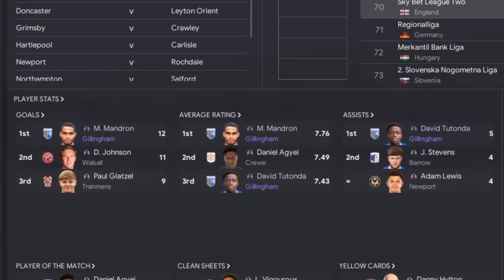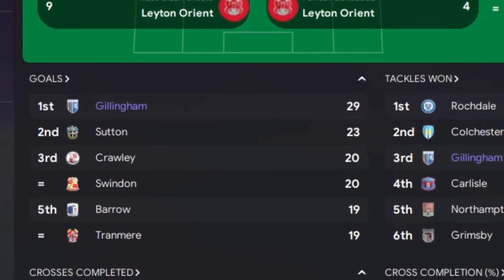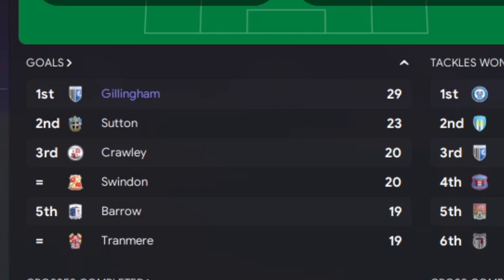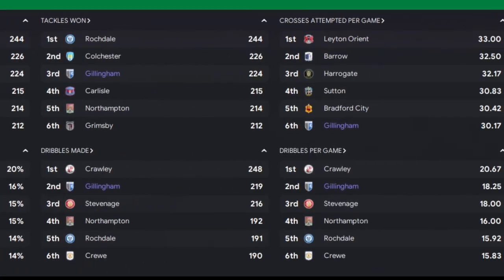Looking at the player stats, we've got the top scorer, the top average rating, and the top assist maker. More telling are the team stats - we're top scorers by quite some way, leading in crosses completed and cross completion percentage. We're also up there in tackles won, which is essential for this style of play, and top three in dribbles made and dribbles per game. So the question is: how did we make Gillingham the best wing play team in the league?